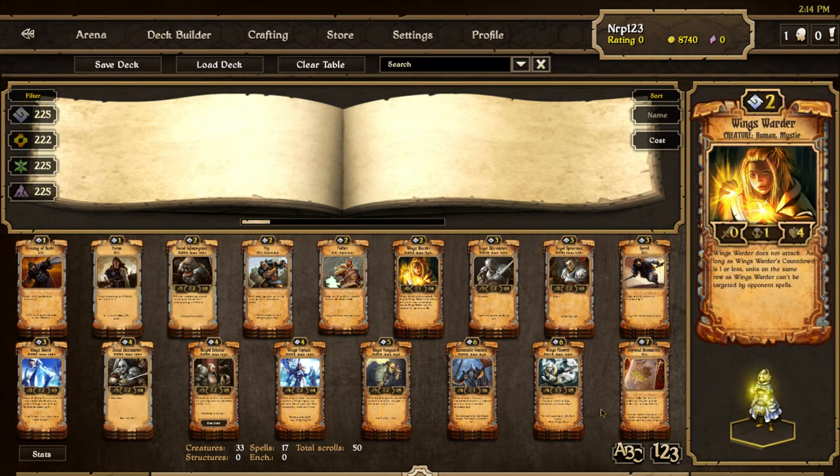Wings Warder is very strong versus Energy, because it makes your units basically immune to spells — the units in the row you put with Wings Warder. So you play this against Energy, and their Burns, Sparks, Violet Dispersals, and Thunder Surges are invalid against you. It's a huge strength in Order versus Energy matches now. It also works against Decay's Damning Curses and Order's displacement spells. Enchantments still work, so you could still enchant your own creatures. At only 2 cost and 4 health, it's pretty good — 4 health is nice since 3 health dies a little too easily.